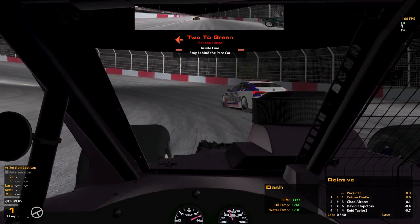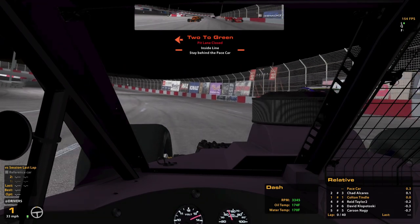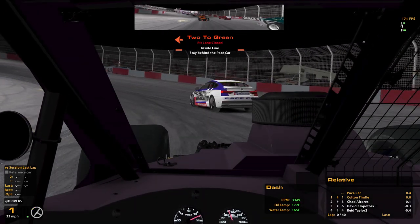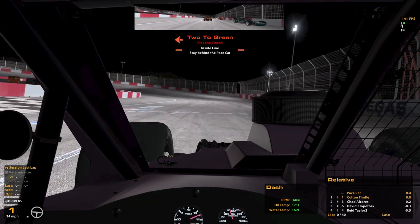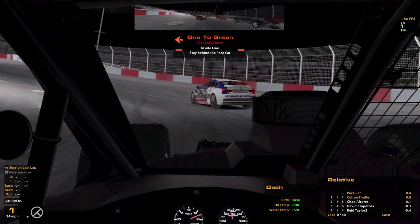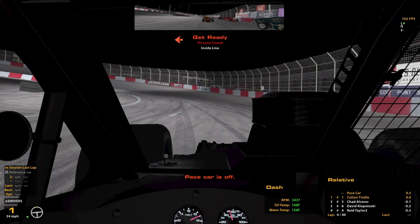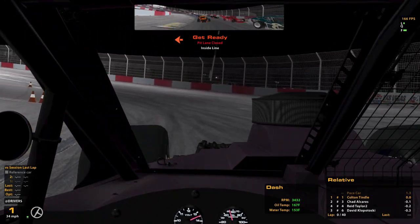A little nervous. I ended up on the pole, as you can see — didn't see that coming. It looks like a first gear start. Can't see the pace car, but I guess we don't need to because it's going to be pulling off the track anyway. Looks like it's about 35 miles an hour pace speed. I do not belong here — this is my first official race in this thing. I don't know how I managed to pull the pole, but we're gonna roll with it. Hopefully get ourselves a good start. About to go green — stay focused.